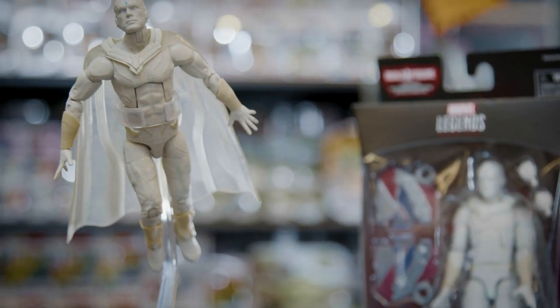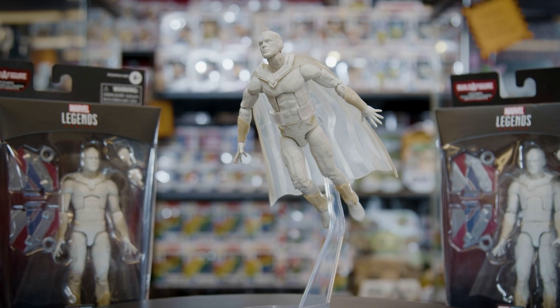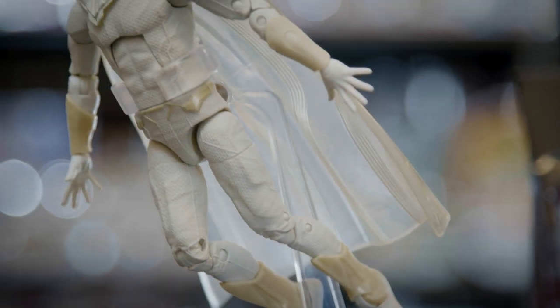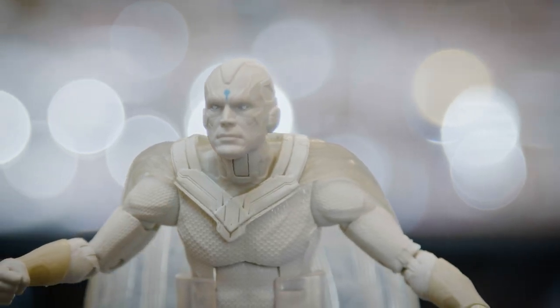Moving from a robot-armed assassin to a carbon-based synthezoid, we have Vision — well, a rebuilt Vision. If you're wondering what happened to Vision's red and green looks and Soul Stone, think of this Vision as Vision 2.0. Though physically still Vision, he's had a color overhaul taking the color scheme of all white and a blue chip where the Soul Stone rested.